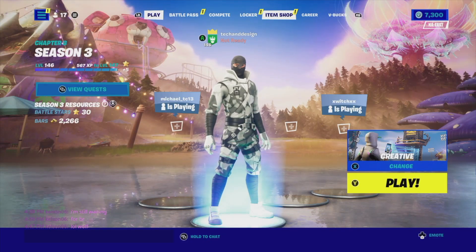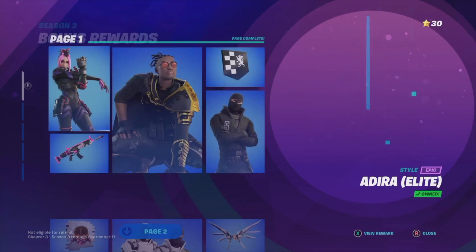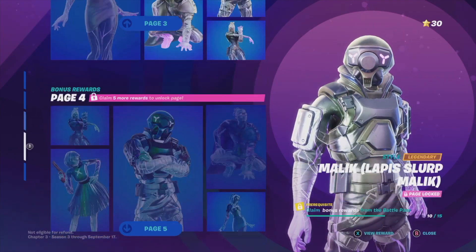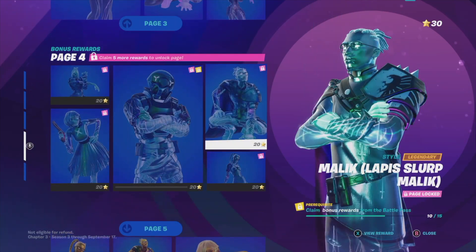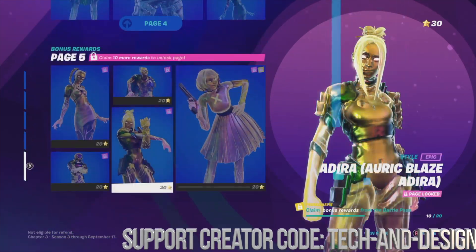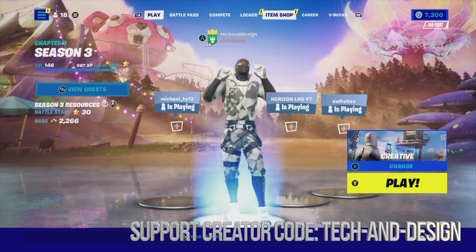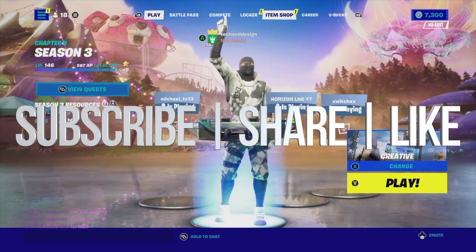Right now you don't have enough battle stars to claim everything else, but we'll move on later to page number three. Since we did page two already, we'll claim everything from there and then move on to pages four and five. Obviously we need a ton of battle stars to get all that stuff, but for this video we are all done. If you guys have any comments or questions, write them down in the comments. Don't forget to subscribe and rate — thank you!